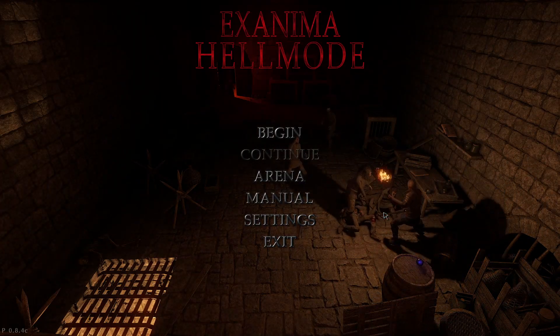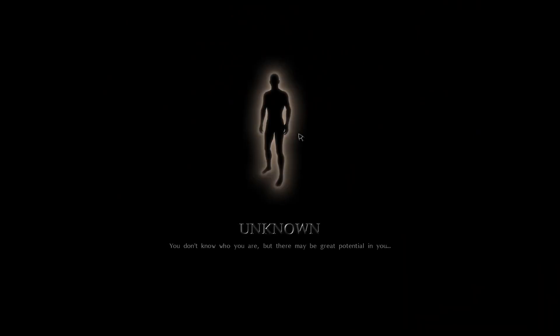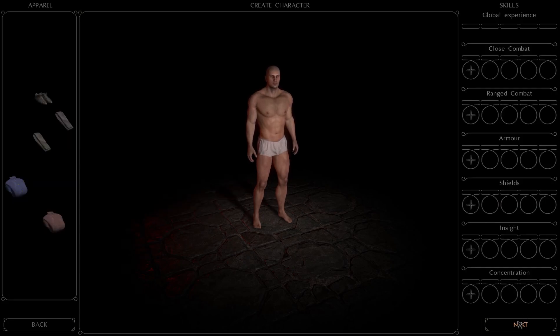Welcome back. It's that time once again for a new run in the Hell Mode mod. Unknown is the only choice we have right now, so that's obviously the character we're going to run here. We'll do the usual — make the character just a tad bit taller. That's about it. Throw some clothes on here.